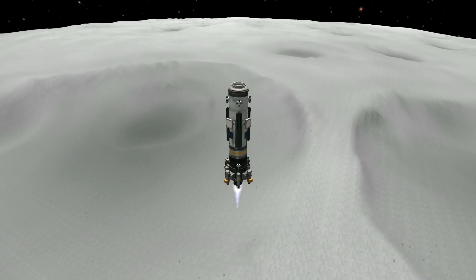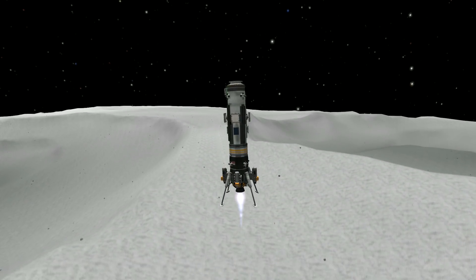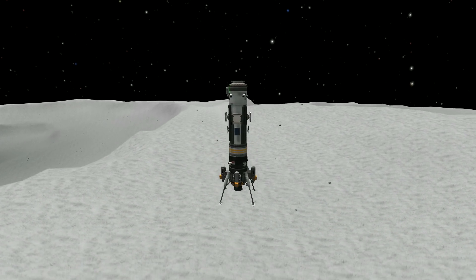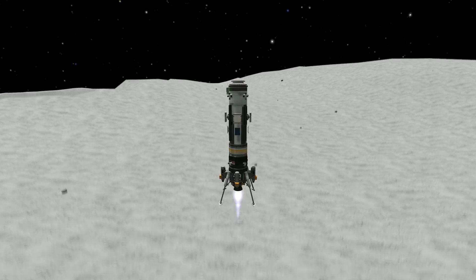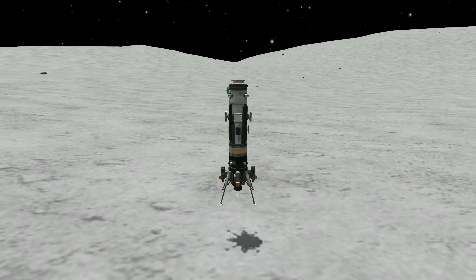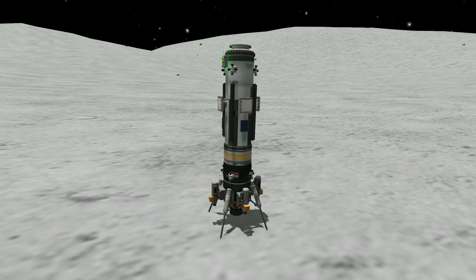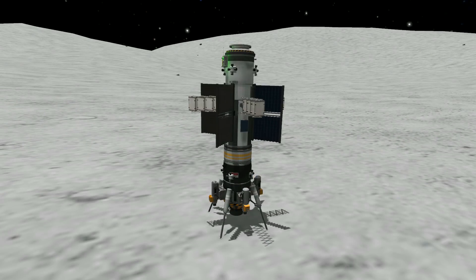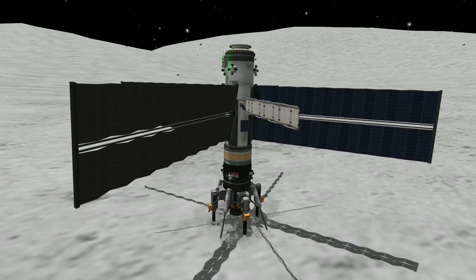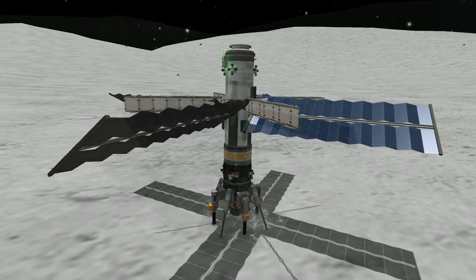Here we are coming in for landing. I'm not using MechJeb by the way, because I found it kept stopping and causing problems. I am using SAS to make sure we're pointing downwards. I'm not sure whether to continue with SSTOs or just continue doing rocket missions and perhaps mining the Mun. The 'Owning the Mun' series was doing that, but I'm not labelling it that.